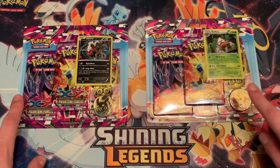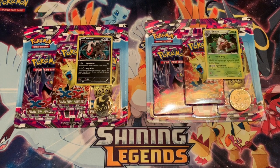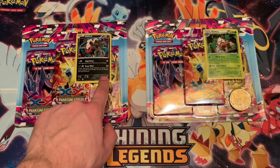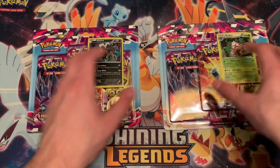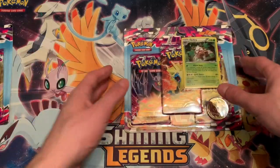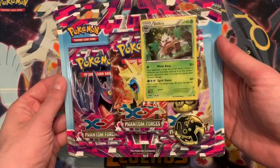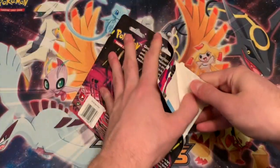I went on Amazon and found they were still selling these Phantom Forces triple pack blisters for pretty much the same price as they retailed back in the day. I think one was twelve dollars, the other was thirteen. Dark Ride was a little bit more because I assume the promo is probably slightly more expensive. I wanted to open these for a few reasons. First off, here's the Shift Tree one — we'll do that first and set the Dark Ride off to the side.